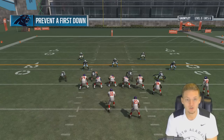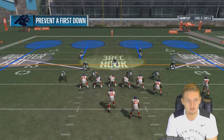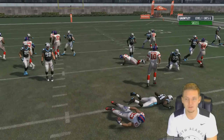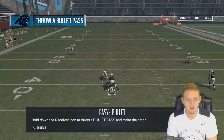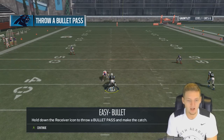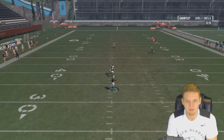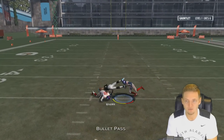100% live, 100% doing this. First challenge: prevent a first down. We have six lives, and that was pretty easy. Next up: hold down the receiver icon and throw a bullet pass and make the catch. This should be relatively easy — and the catch was made. We're on level two, honestly higher than I thought.